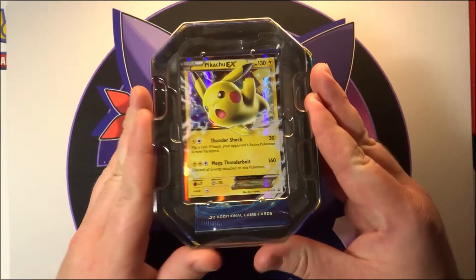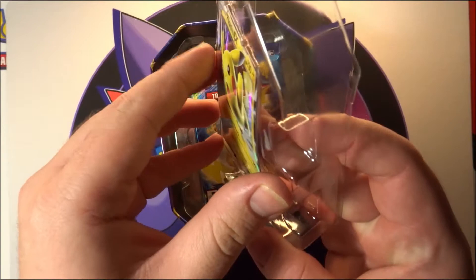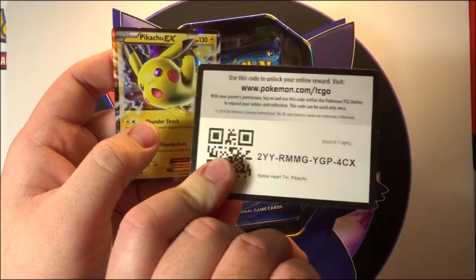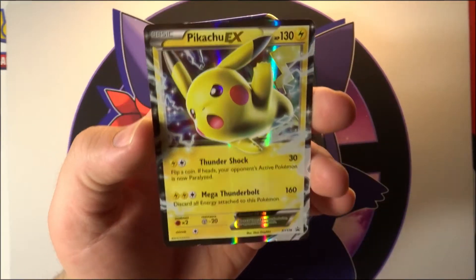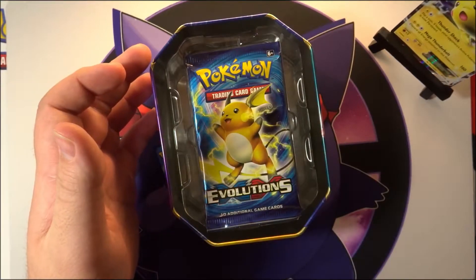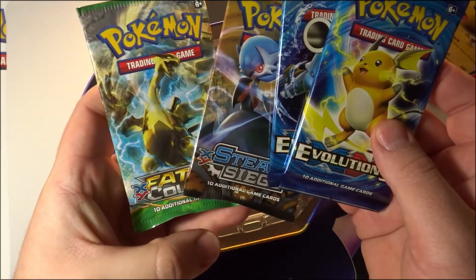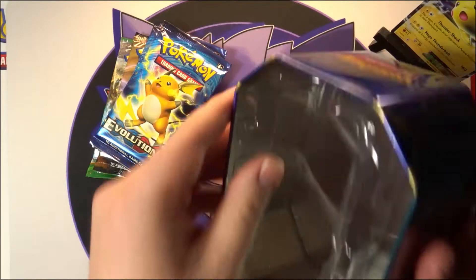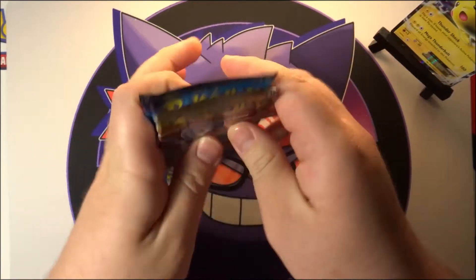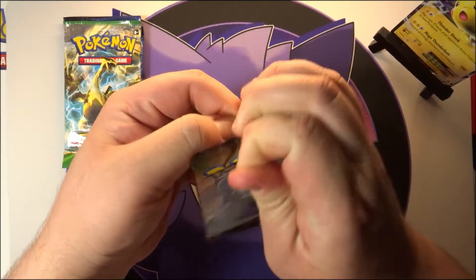Alright, we've got the very cool Pikachu EX card — this is honestly the whole reason why I got this Pikachu tin. I was originally going to get a Sun and Moon tin because I really like those packs, but I missed out on getting the Pikachu EX tin and this is such a cool card. We'll put it up here in the corner since it doesn't count for anything. We've got two Evolutions, a Steam Siege, and a Fates Collide. I still do not like Steam Siege, so let's get it out of the way first.